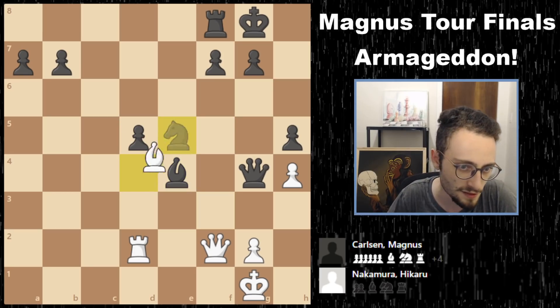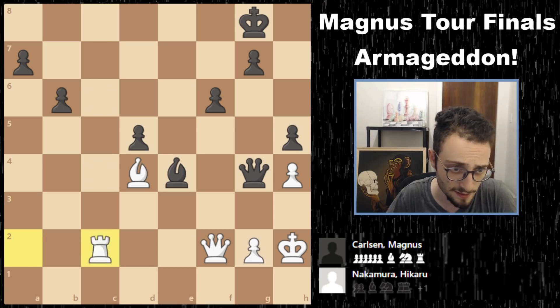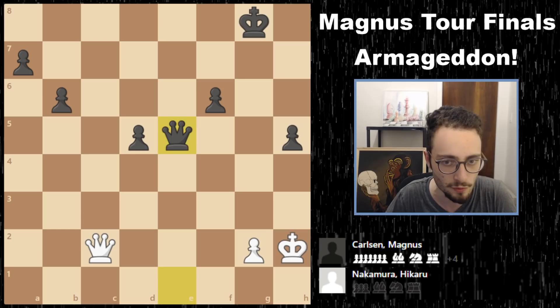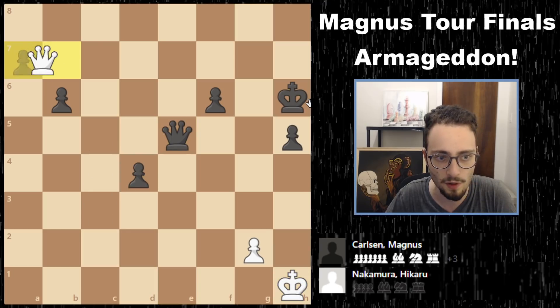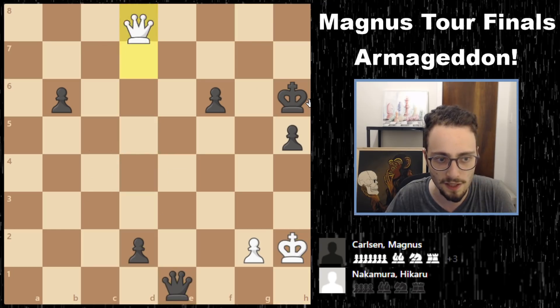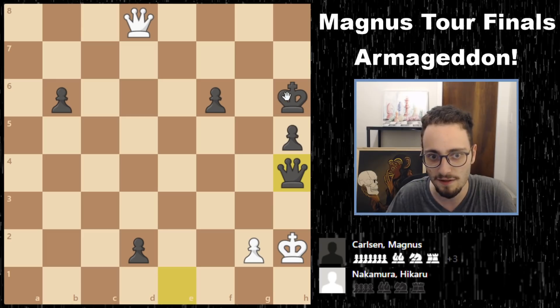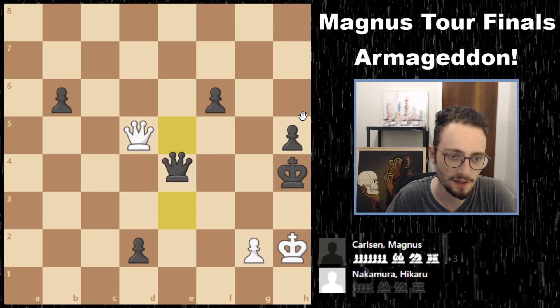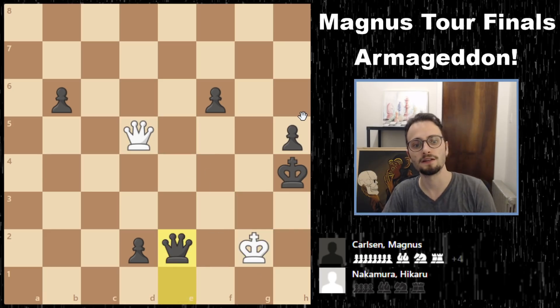There are a lot of moves yet to be played, but Magnus did a nice job simplifying it down to a queen and 5 pawns versus queen and 1 pawn endgame. He brought his pawns with his queen, gave a check, hit Hikaru's king from a perpetual, and got his king to safety. It was a resignation here from Hikaru. Magnus took a 3-2 lead going into the final blitz game.